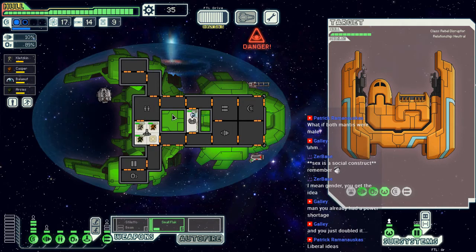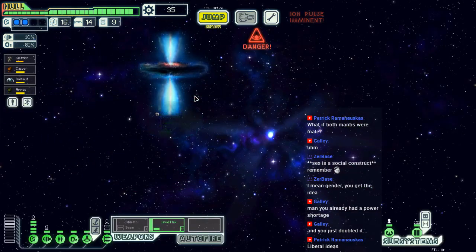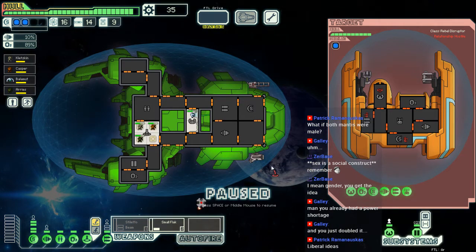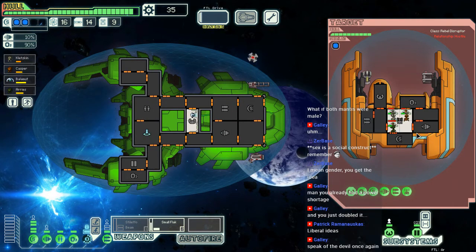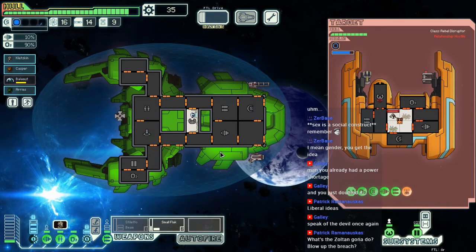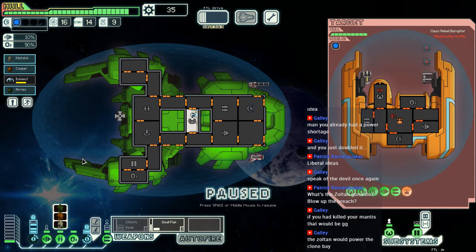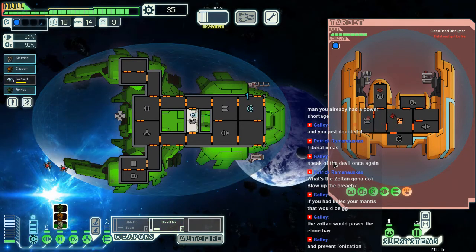Good to go — still waiting on those engines. They got a mine — maybe we can mark something off the bingo again. Let's go in quickly, hopefully we don't get too many mines launched in our face. It shouldn't be able to damage anything. The Zoltan could have stood in the clone bay and kept it running even if it got ionized.